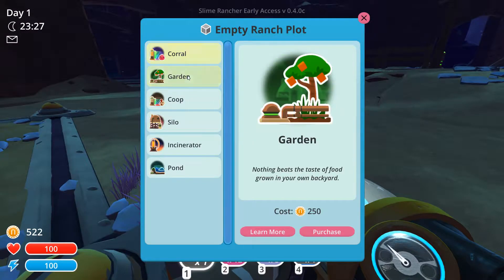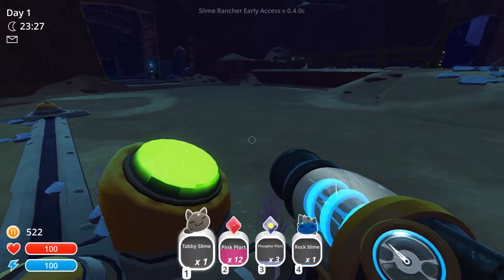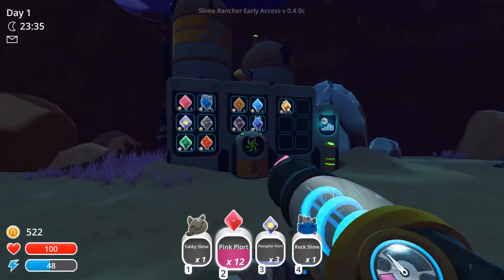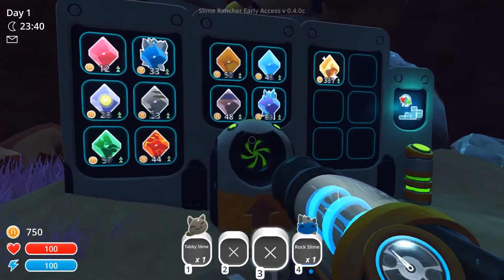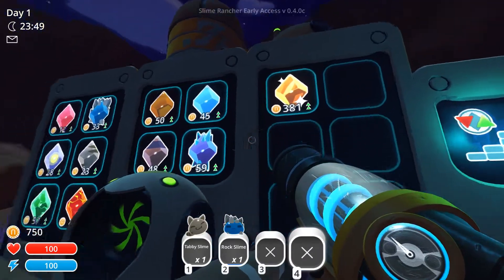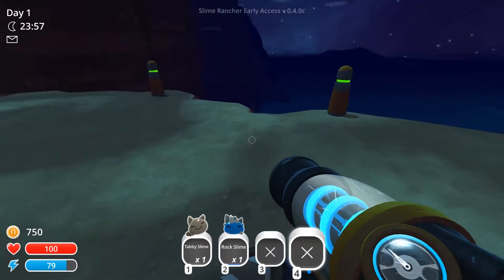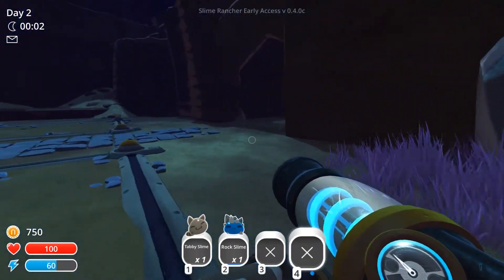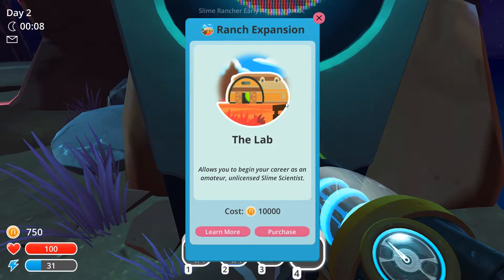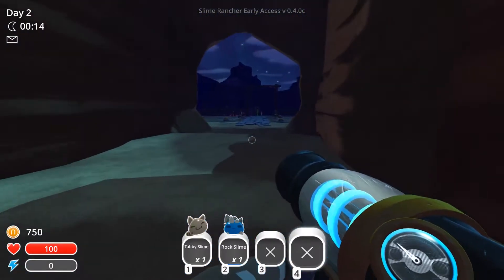What do we got? We got a coop, a garden, a corral, a silo. You can't take it with you when you go, so put it in an incinerator pond. Let's turn in some money — boom boom boom boom. The rock plorts are more money. I don't think I want to fall down there. We're still looking around. The lab allows you to begin your career as an amateur unlicensed slime scientist — 10 grand. That's an expansion so we need to make some money to get that.